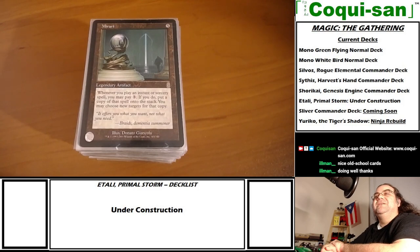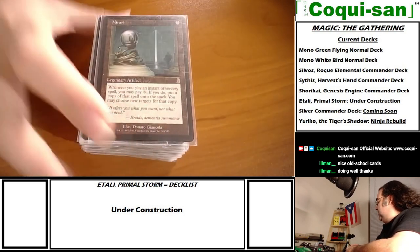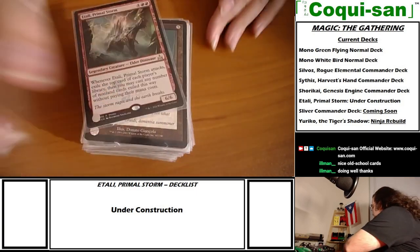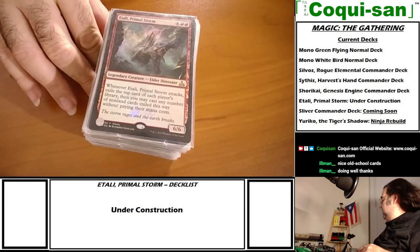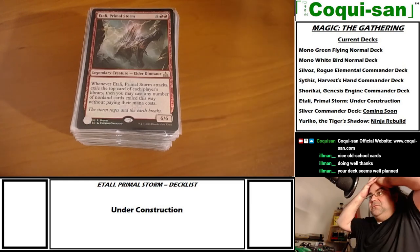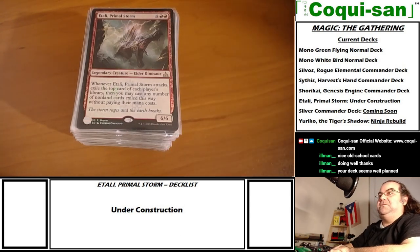It's a tough go for Etali especially since Etali can play other players' cards too. That's basically what I'm looking for - it took me a very long time because red is my third weakest among the colors. I'm more of a white and green player, and red and black are my weakest.